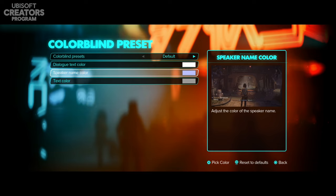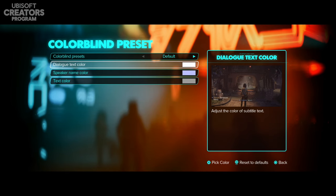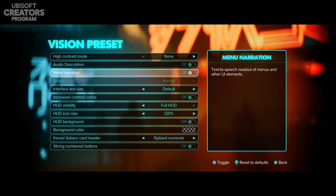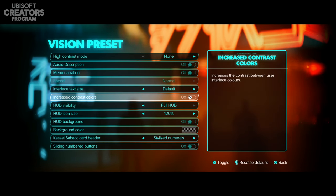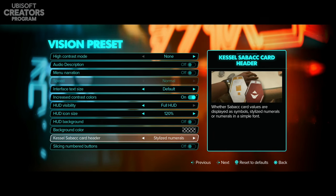In the custom color settings, I've set mine to light purple just to test it out. You can change text color, speaker name color, and dialogue text color. In the vision section, you have high contrast mode, audio description, menu narration, interface text size for menus, and contrast color options. You can increase contrast to make things easier to see — I may actually keep that on.